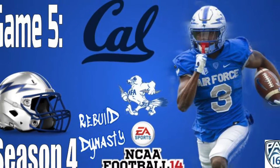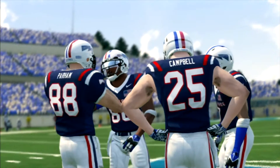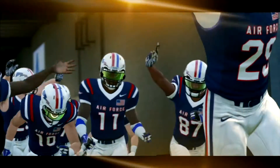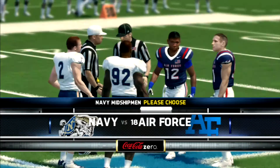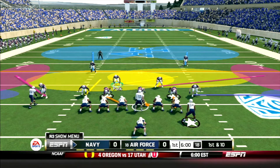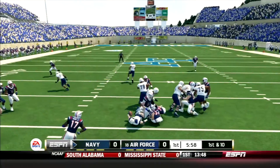We have a big matchup today — Air Force versus Navy, and it's going to be lit here in Colorado Springs. It's a rivalry game for the Commander's Trophy. Air Force ranked number 18 in the country taking on an unranked Navy team. First play, Navy comes out in the flex bone and they hand it to the fullback.